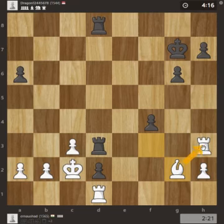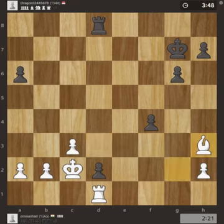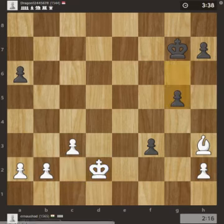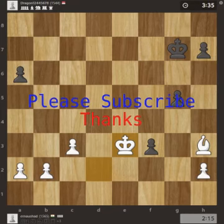Rook captured, rook captured, f3, rook takes the d2 pawn, rook captured the rook, king captured the rook. Now the pawns are hanging and black will use the pawns. Black is hanging — please subscribe, thank you.